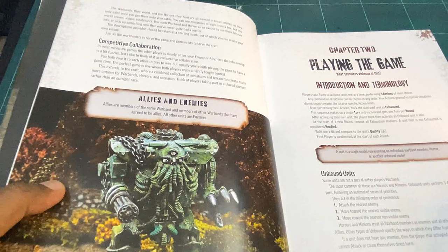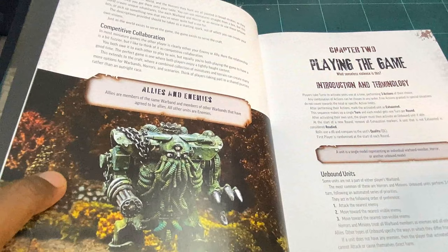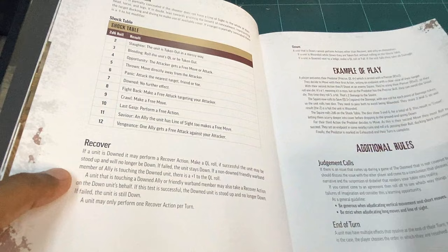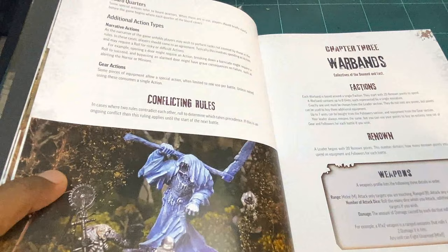This rule set can also be played solo, with your warband against the horrors. You'll either create an AI matrix or follow what's in the book, along with the response tables each horror comes with. Chapter two covers the rules — I'll skim through them. The rules are very simple and can be picked up quickly. There's just one all-important stat for most of the game. It's a minimalist style, which I quite like, and it's a good pick-up game for participation events as well.